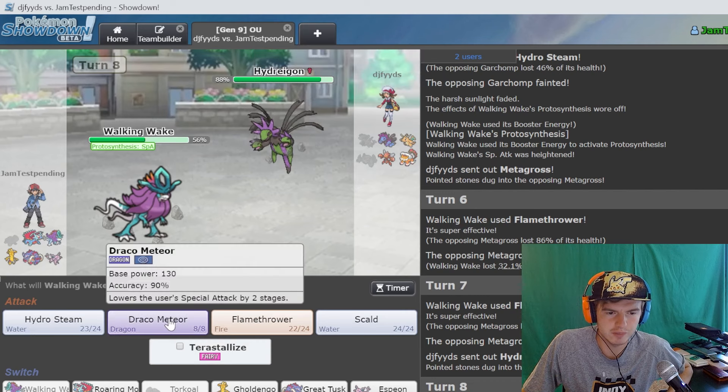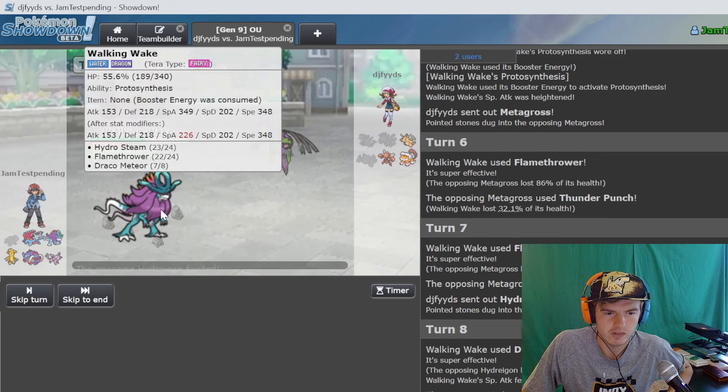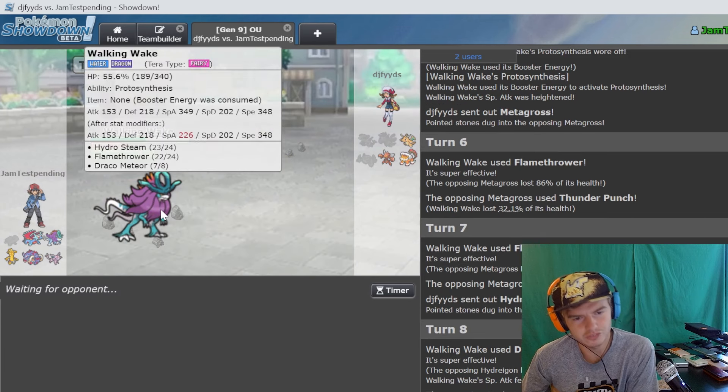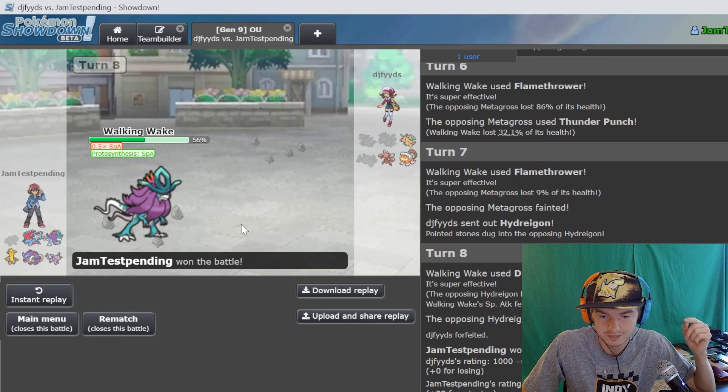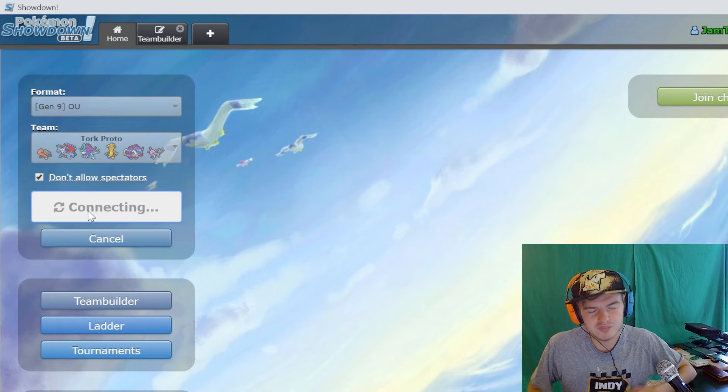Hydro steam is not going to be very effective, I'm better off just going for a draco meteor. He's going to lower my special attack down to 226 which is not great. He does actually just forfeit. So there's a forfeit - it shows that if you send out the right mon after Torkoal, Torkoal is just there to set up and put in work.